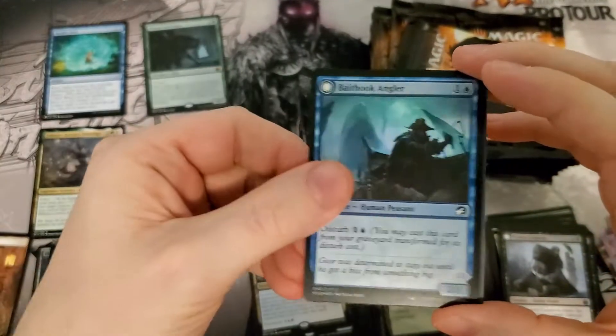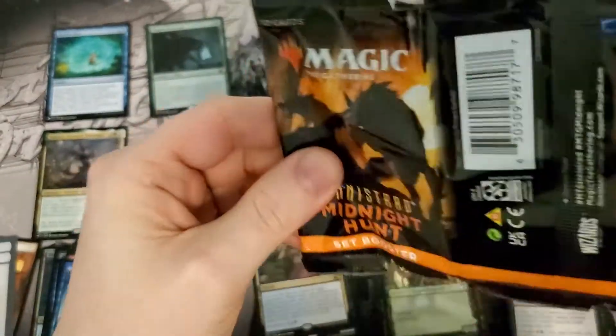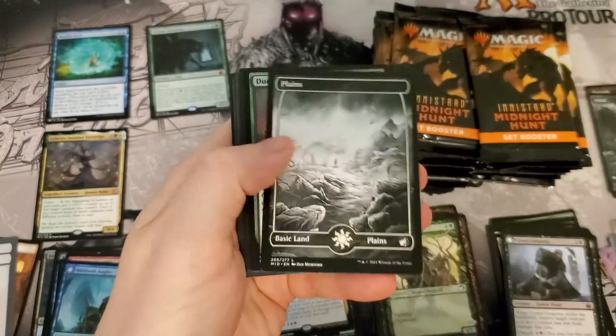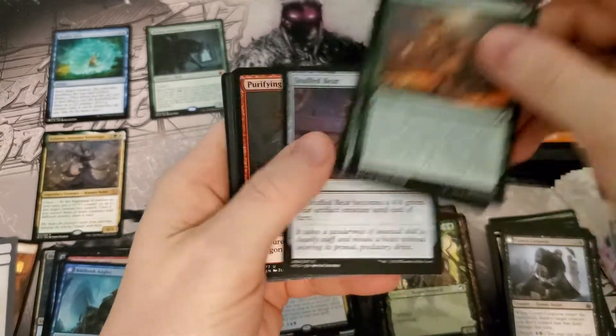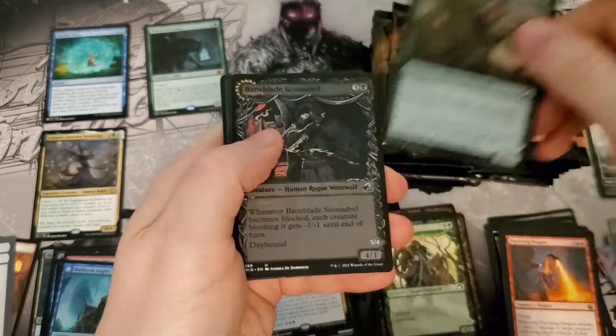Siphon Insight — foil. And we got rip-rolled by the token. I think we're getting a List Card, and we don't. Common is common.